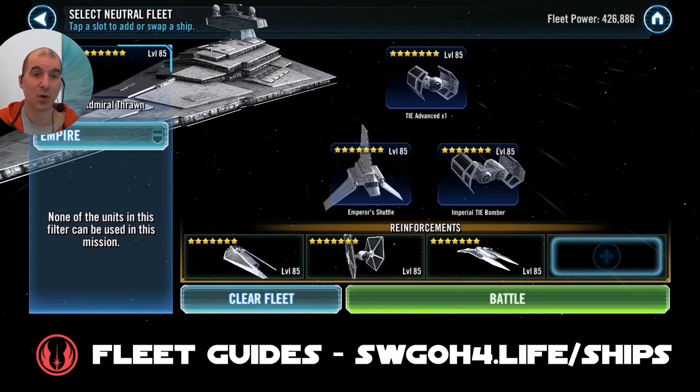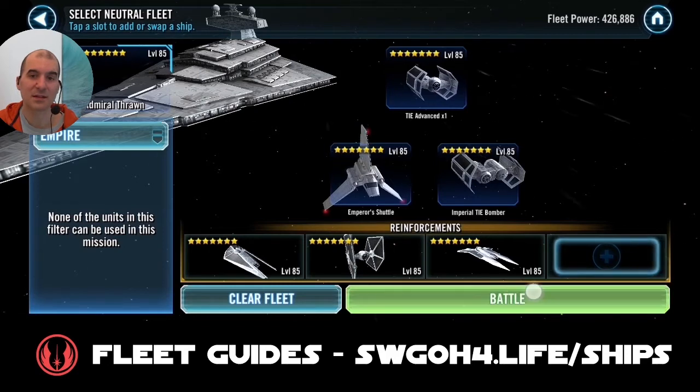With Radius, there's always a bit of RNG involved — whether they have foresight or evasion up, they can dodge here and there. It's worth pointing out that Tie Advanced's basic attack cannot be evaded. Also, if you have a relic Vader, Tie Advanced will be putting some big hits under Chimera's leadership.